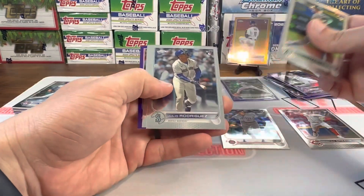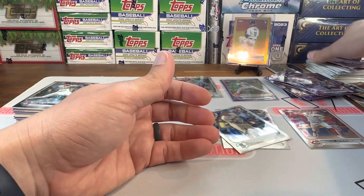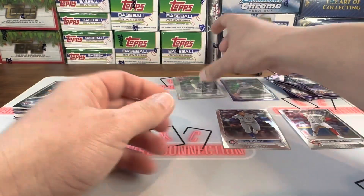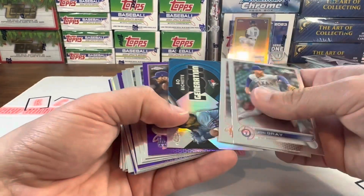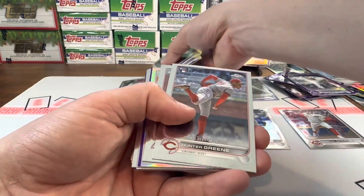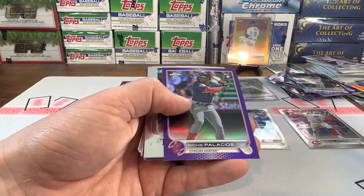All right, back with you here. Let's see what we got in this pack. Ooh — Julio! Nice, sleeved up. Rylan Bannon. Definitely should just go ahead and do that — I can fast forward, especially if I can go right to the Julio. Now we need a Julio purple, Bobby purple. Interesting how many I get out of this whole case. Joey Wentz, January painted debut — that's one of the top ones, we can probably sleeve that one up. Clayton Kershaw.